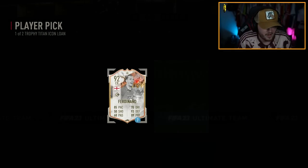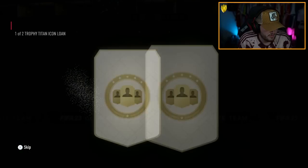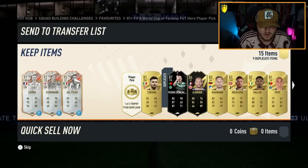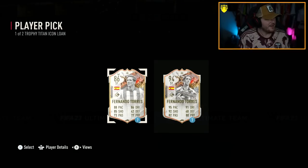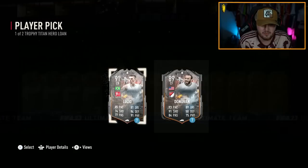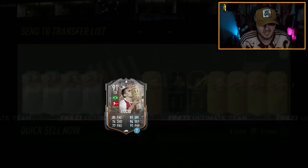We'll take all of these. I'm not entirely sure why EA is giving us all these loans, but fair enough. Look at that — double Torres pack, mate! We'll take 94 Torres, of course. This promo seems really cool — I can't lie, this seems like a really cool promo.